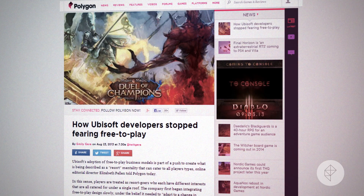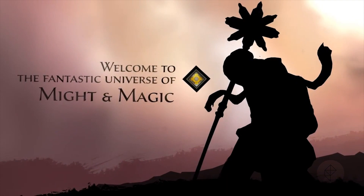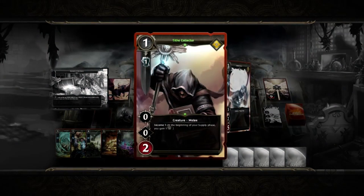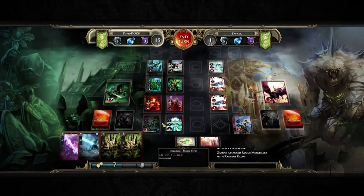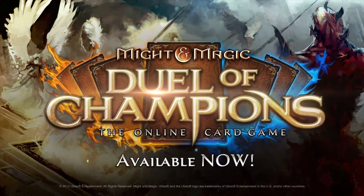Free-to-play games are like a resort experience — at least, that's what publisher Ubisoft thinks. The company has recently been focusing on free-to-play online titles, and its online editorial director told Polygon that the business model is based on a resort mentality that can cater to all player types. Players are treated as resort goers who each have different interests that are all catered for under a single roof. The company first began integrating free-to-play designs slowly under the belief it needed to adapt to a change in player behavior.